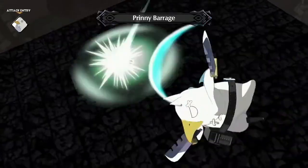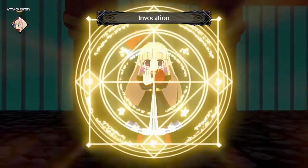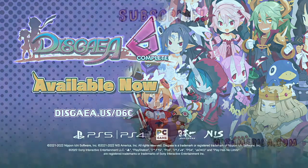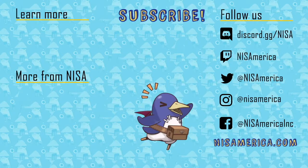That's a very Nippon Ichi Software decision. Japanese companies know right now that if you're making a game, you have to put it on Switch — everyone has a Switch, it's the top platform. You have to put it out there even if it's not your lead platform, so you get those ports. It's wild because Disgaea 5 runs like a dream on Switch.